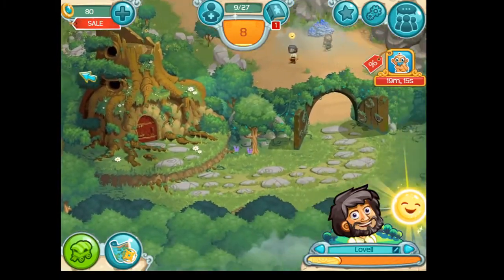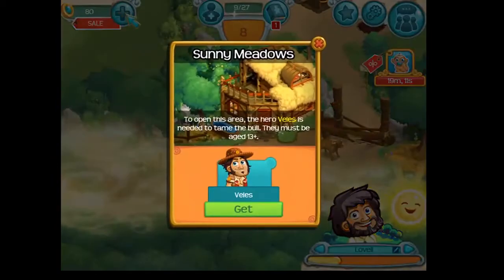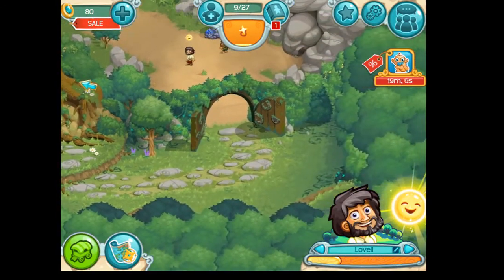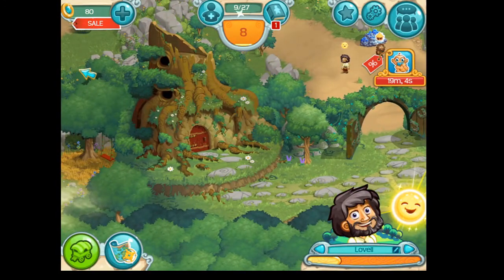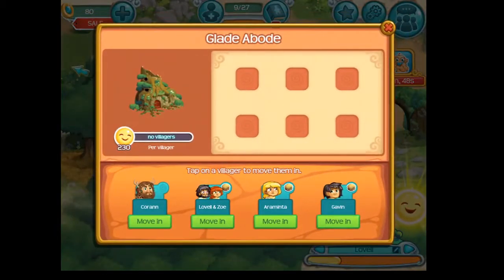This is how you use the charms. This is another area here, but this is the one that we have. It's like a house and it has capacity for six villagers. Right now it doesn't have villagers, so how you can put villagers in this house is you're going to hit on it — 'move in or out' — so we're going to move in.